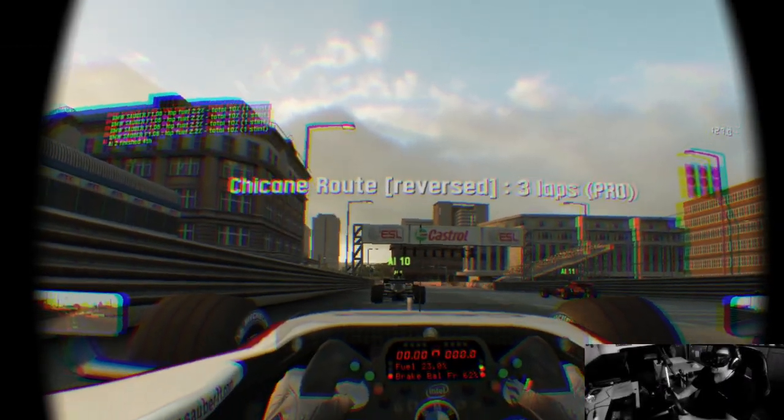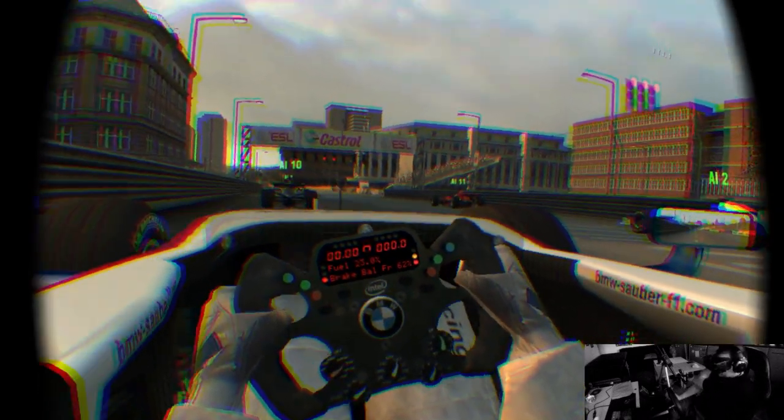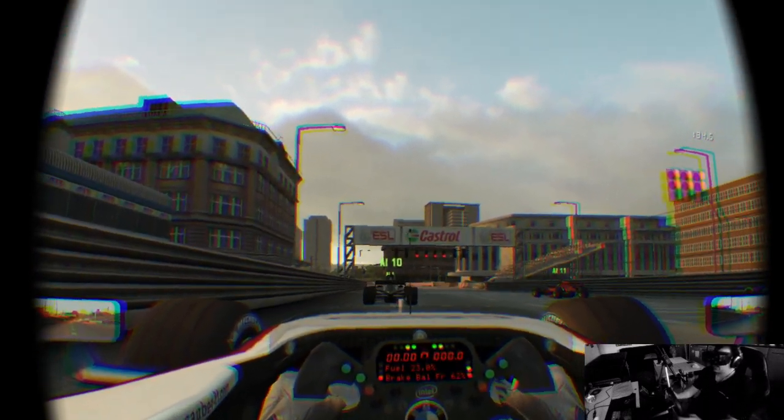So we're in Esso City, which is a fictional track, but the car is a real — or simulated real — BMW Sauber as we go.